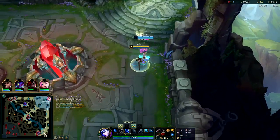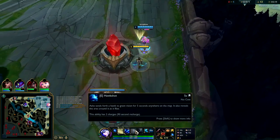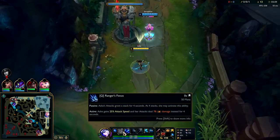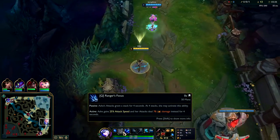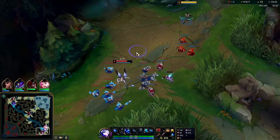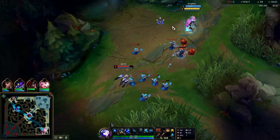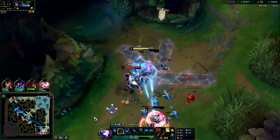Boots are typically the way to go on Ashe; also get a Control Ward. Mobility is super important — if you're faster than them, they die. Get Q next, then E, max W first, Q second, E last. Your Q is an auto attack reset and you need to stack it up by autoing champions, minions, or monsters — up to four stacks, one per auto. The activation gives an auto reset plus attack speed plus additional damage. Ashe does more damage if she's already slowed the target recently.